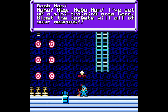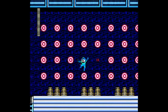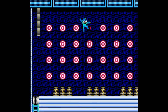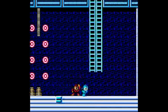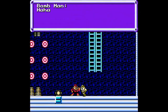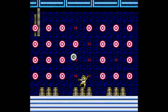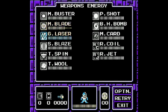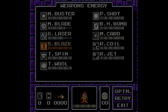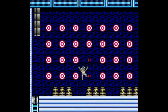I guess this is just where we can practice our weapons. We do have a charge shot, and we do have weapons! Pressing up next to a robot master will trigger them. So we have Metal Blade, we have Gemini Laser, we have Solar Blaze, and we have Top Spin.